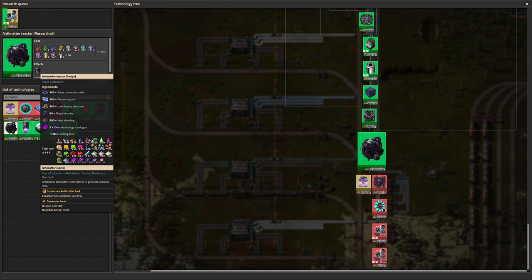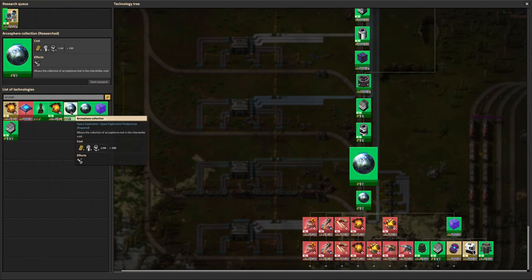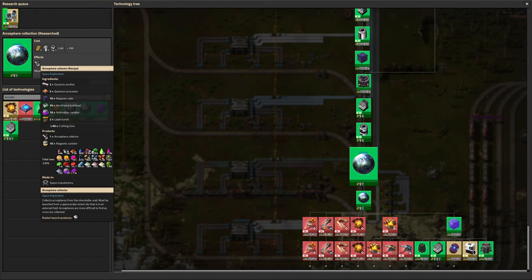The antimatter reactor doesn't use antimatter in its fluid form where you pipe it in from booster tanks on your spaceship - no, you have to have it in a fuel cell type format. It generates a load of power - I believe it's much better than nuclear. We also did the first researches into Arcosphere - Arcosphere Collection, which gets you a little satellite you can launch out with a probe rocket. It will come back hopefully with some Arcospheres that you can then start doing fun things with. That's going to be Mike's excitement for the next couple of streams.